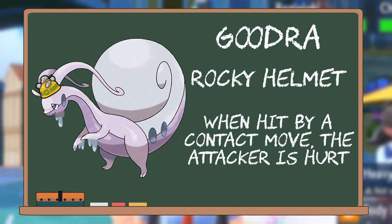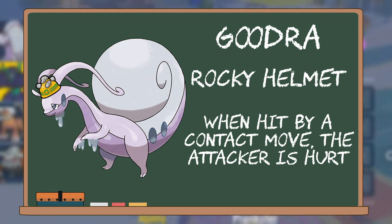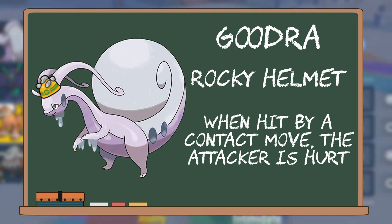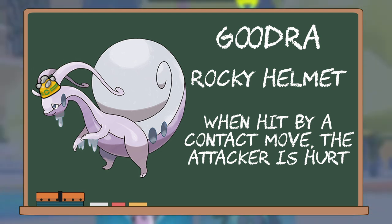By slapping a Rocky Helmet onto Goodra, it also means that any time an opposing Pokémon makes contact with a move against Goodra, they take one-sixth of their maximum health as damage themselves. This is perfect for multiple-striking moves like Surging Strikes, since each single hit allows Rocky Helmet to deal damage.